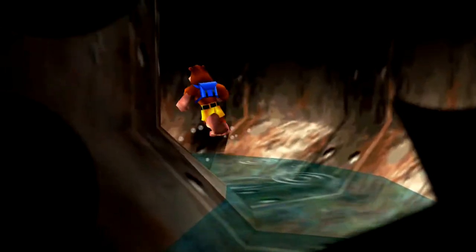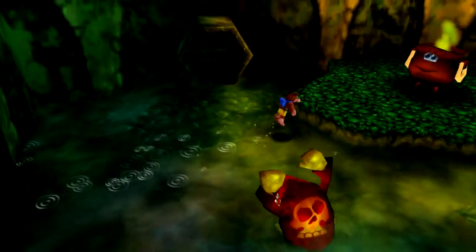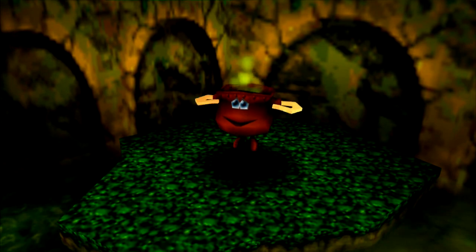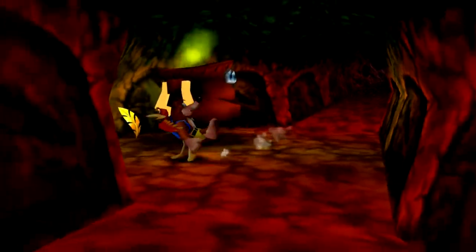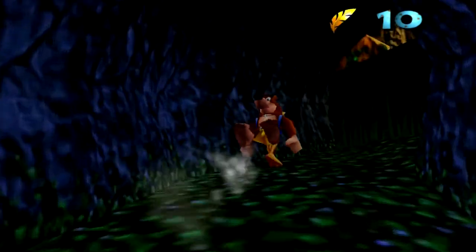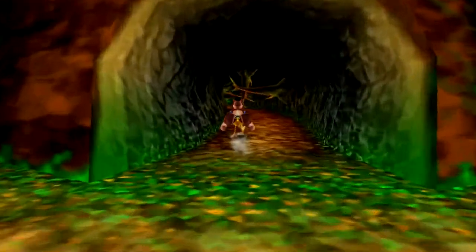A lot of times when I play this game, I always kind of do the exploration ahead of time, so you guys don't see me fumbling around Gruntilda's lair trying to find where I left off on the last episode. But now you do. We have our invincibility feathers, which is lovely. And we're back where Click Clock Woods is — really fun level, really enjoyed it quite a bit.